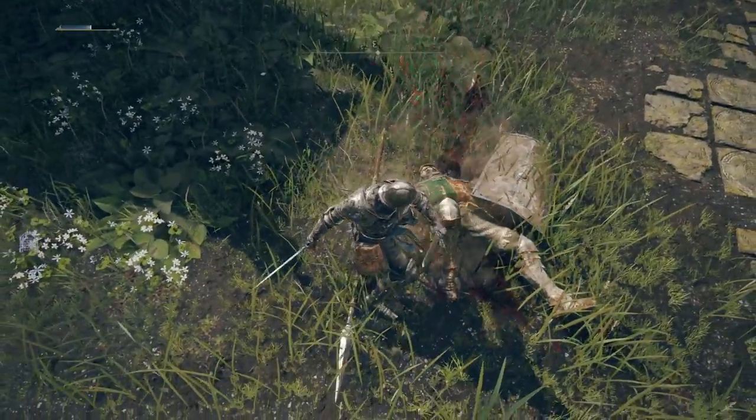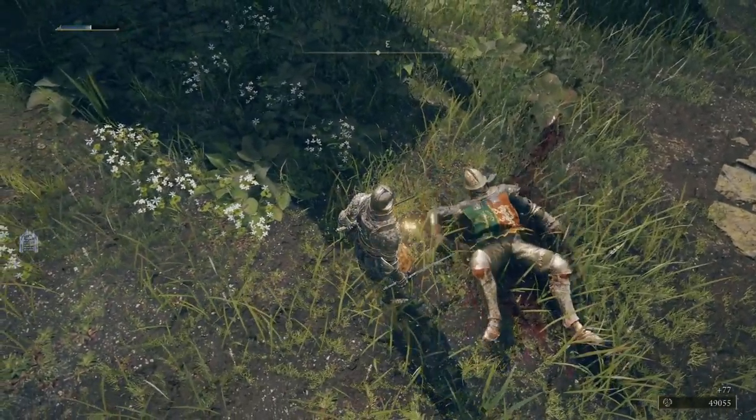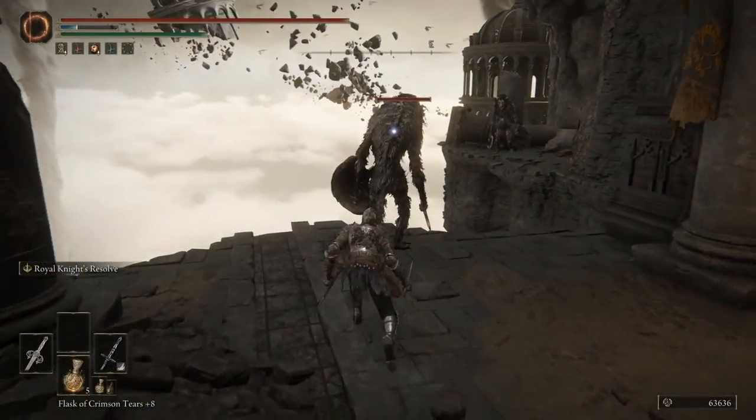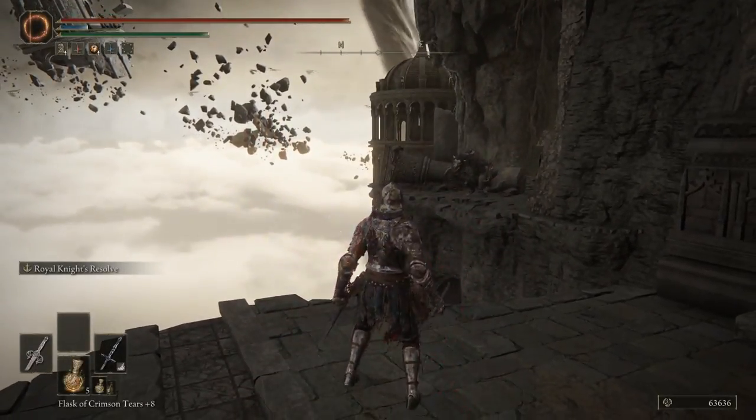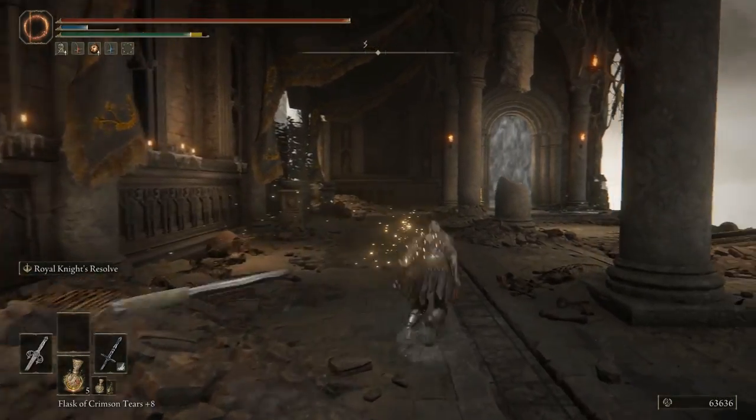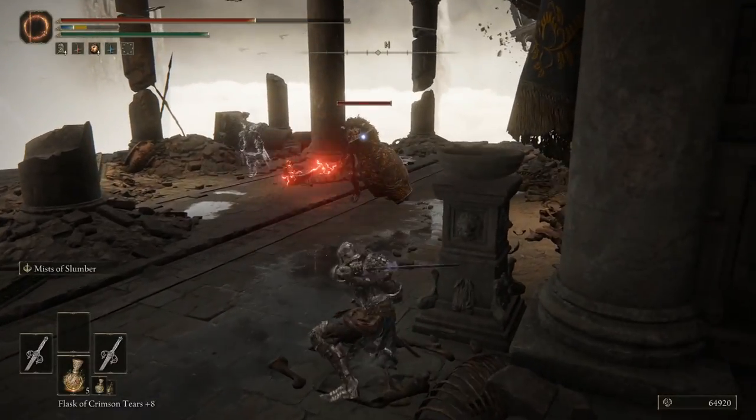4,000 damage is a lot of fun! Even on the super latest stuff in Farum Azula, you're still up there with 3,000! It just feels good to walk up to each enemy, go nighty-night, and then one-shot them when they're none the wiser.